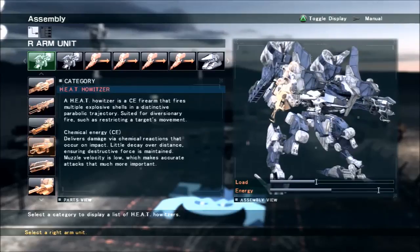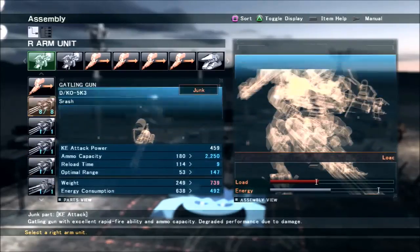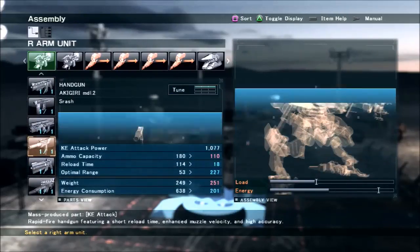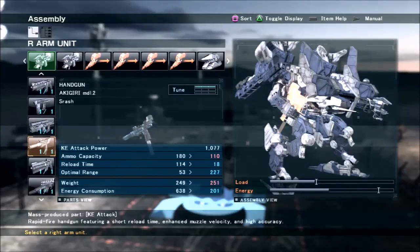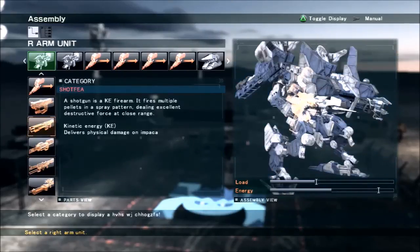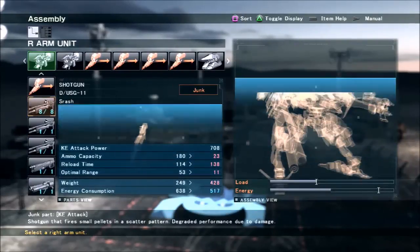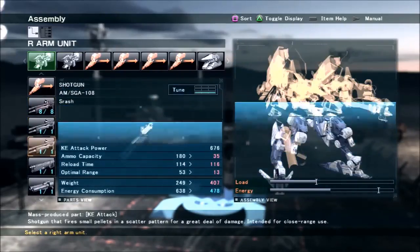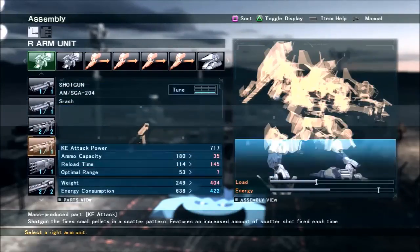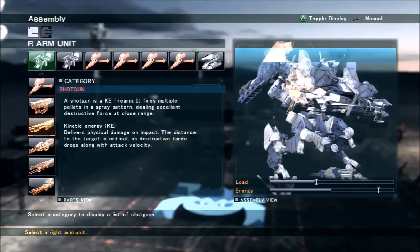Battle rifles are too heavy. Heat howitzers work pretty well but they kind of overlap with the cannons again. Rifles are a little bit too heavy. Gatling guns are way too heavy. Handguns don't do enough damage, although you could make it work with the Akagiri models — one and two are both very good weapons with decent damage, though they have somewhat limited ammo capacity so they're more for finishing off targets. Shotguns will work because they overlap with the short range of the heat cannons and do pretty good damage, though you'd probably have to reduce some armor to fit them.